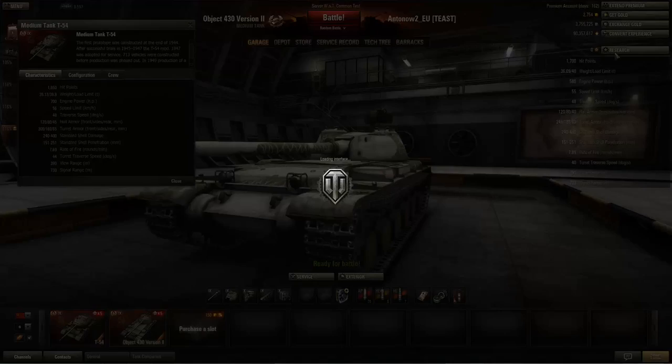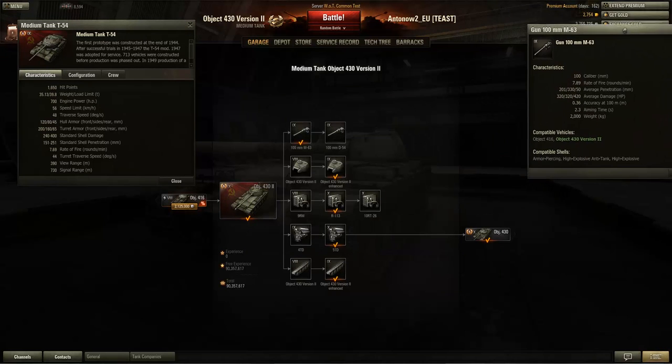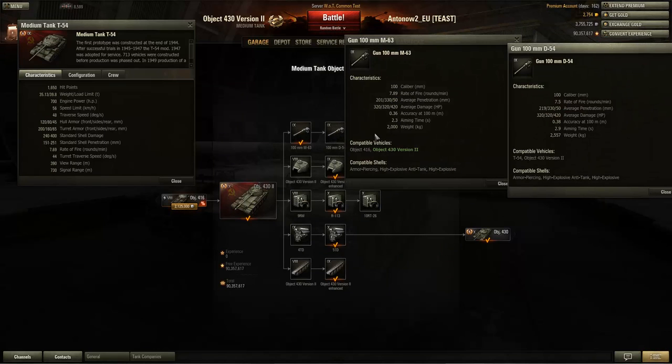Next we'll come to the guns, which are really interesting on this tank because it gets the choice of two tier 9 guns. In my personal opinion I would prefer the stock gun over the upgraded one. The stock gun has quite a bit of a rate of fire advantage over the upgraded gun, though the penetration is slightly lacking at only 201mm — pretty bad at tier 9.